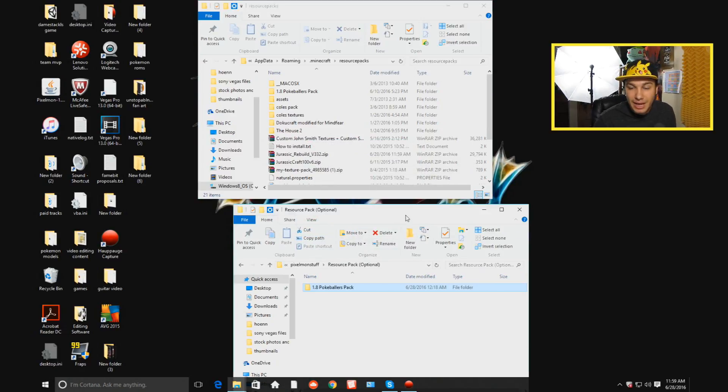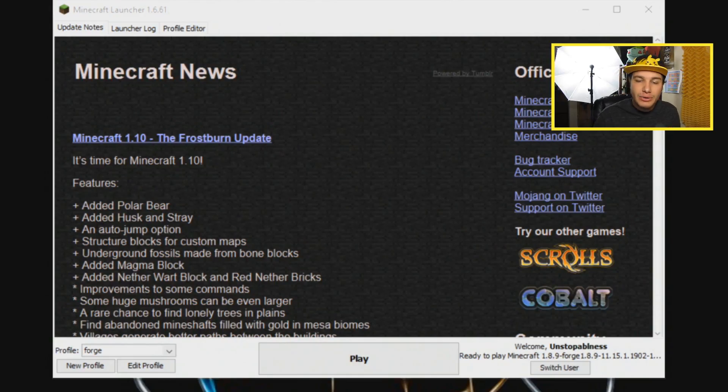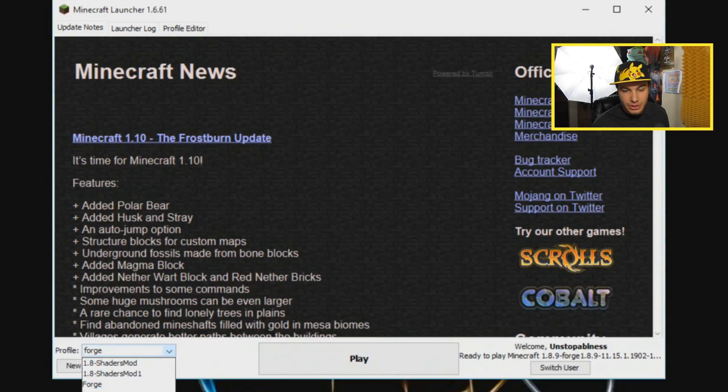Now let's go ahead and start Minecraft and show you guys exactly how to get it working. Whenever your Minecraft opens up, it should always look like this. You'll have a profile in the bottom left section and it'll say Forge. We need to pick the Forge with the lowercase F.